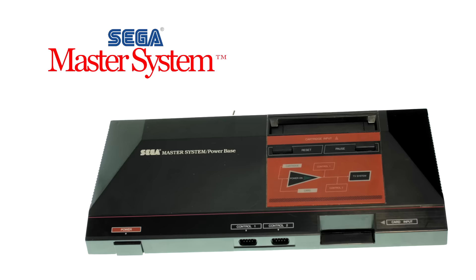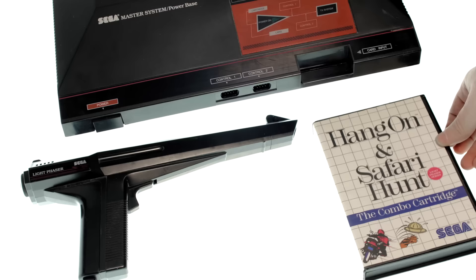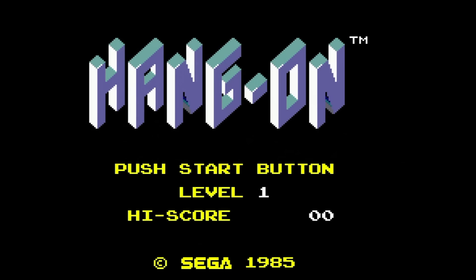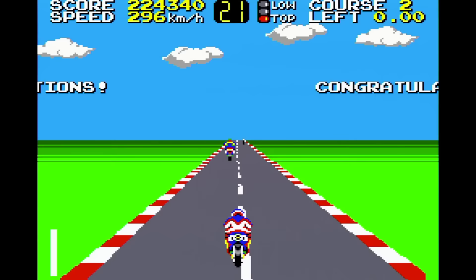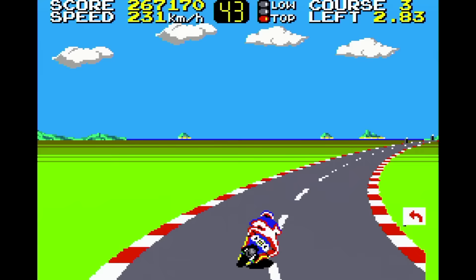The Sega Master System was actually launched as the Sega System in September of 1986. One bundle included the Hang-On and Astro Warrior combo cartridge — known as the Sega Base System. The other bundle included a Sega Light Phaser gun and the Hang-On and Safari Hunt combo cartridge — known as the Sega Master System. Hang-On was a port of the popular arcade motorcycle racing game. It's a fairly decent port that doesn't try anything special. There are five stages to race through and you're only racing the clock. I thought it was fun back then.